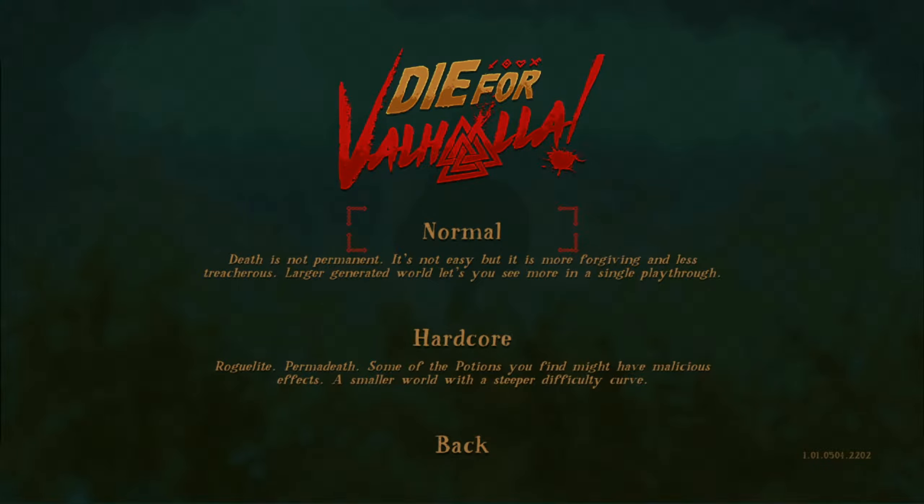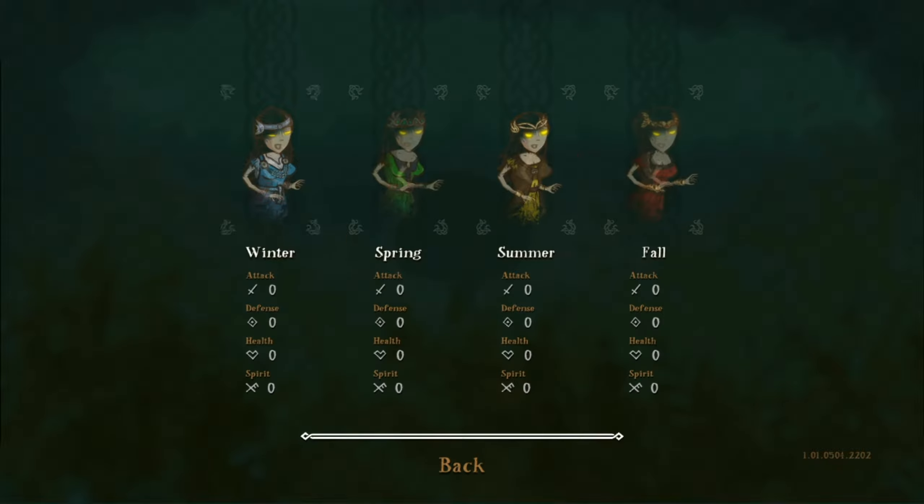Starting with the battle, we have a choice between Normal and Hardcore mode. The main difference is Hardcore is going to be a roguelike, so if you die you're basically permanently dead. Normal lets you actually respawn. So we're going to obviously go Normal. I don't want to lose my progress.